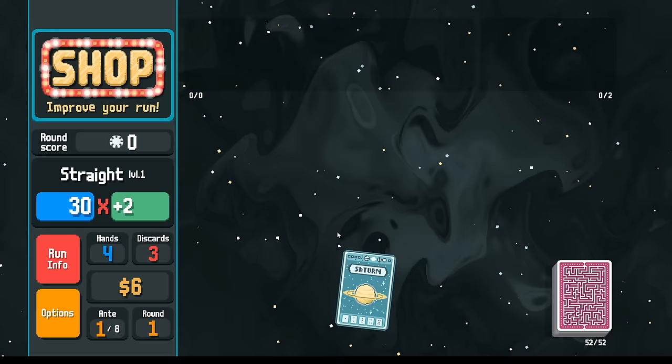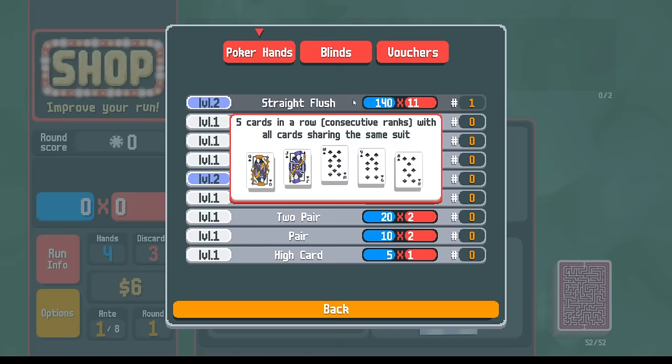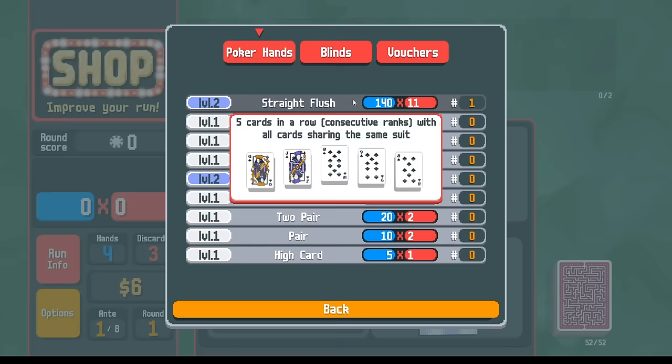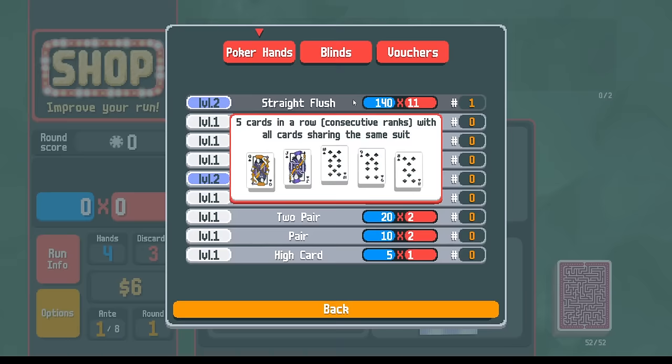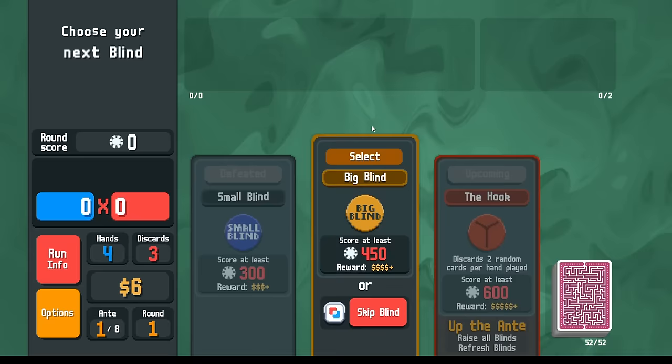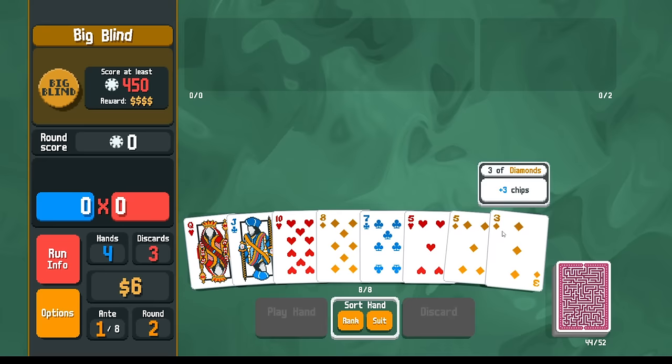I can take two of these — let's take straights and also straight flushes. Maybe what I'm thinking is short-term we'll play straights and long-term we'll play straight flushes. Straights have an advantage over regular flushes in that the planet card scaling has much higher numbers — much higher chips and mult — potentially worth more points if we can draw them.